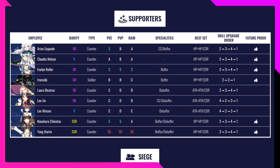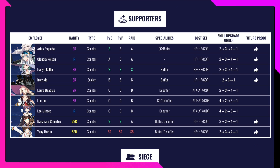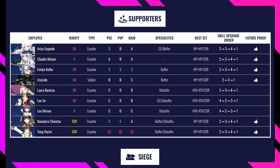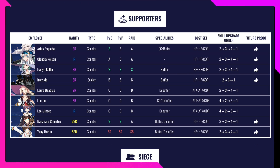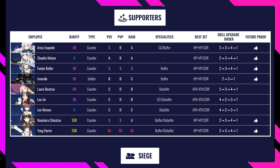Cindy Nelson is a great healer: A in PvE, B in PvP, and A in Raid. Evelyn Kelly is an amazing all-around healer: S in PvE, S in PvP, and S in Raid. I'll get her above level 100 when awakening starts. She's a buffer character. Best gear is HP and HP.